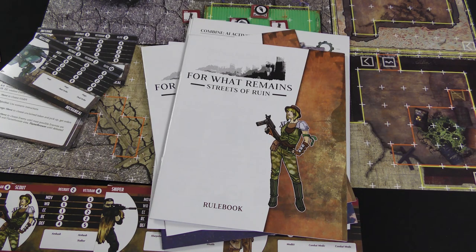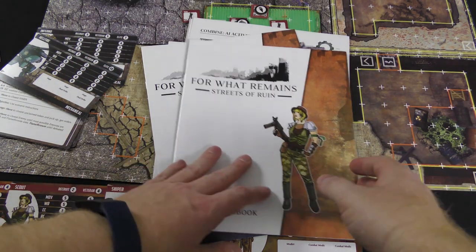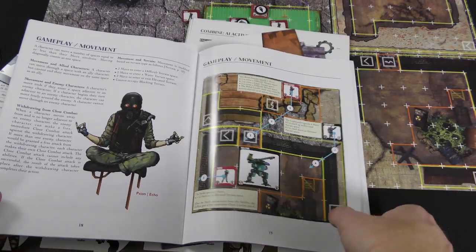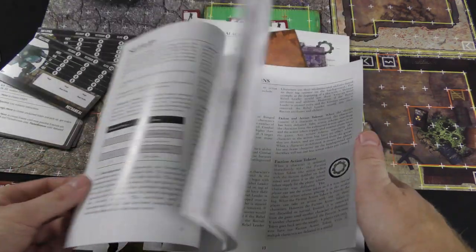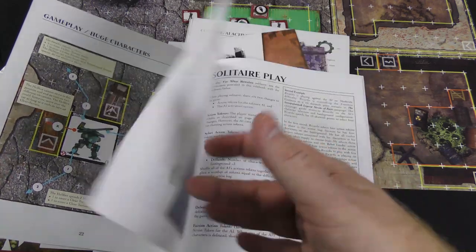That's really the basic mechanics — pull chits, roll dice for combat, apply terrain modifiers. The rulebook is pretty straightforward with a lot of illustrated examples for the various parts of the game. The core rules are simple, and the rulebook is nice for highlighting the different aspects. The game also mentions campaign play, which I'll have more thoughts about in the review.